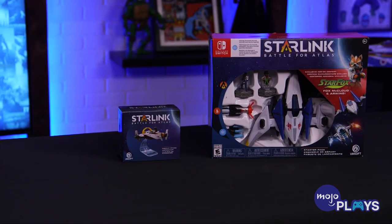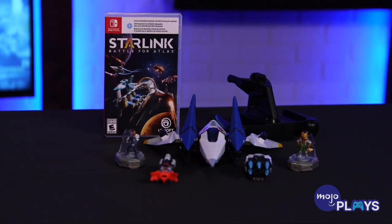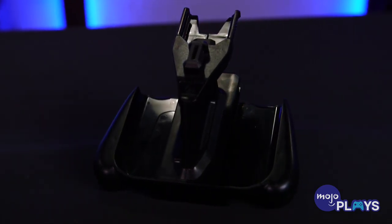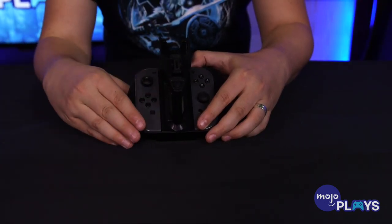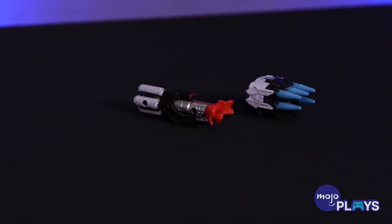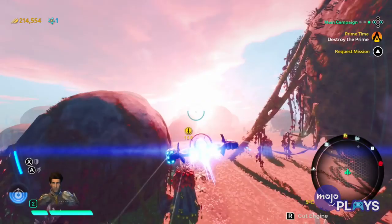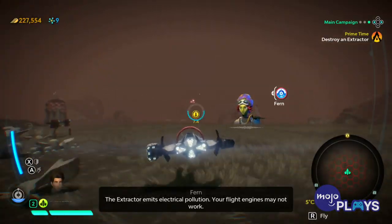We need to talk about the game's main selling point — its Toys to Life ship. The starter pack comes with a really well-built Arwing, which looks great on anyone's desk. It's lightweight and is placed on a specifically designed Joy-Con dock that's also provided, roughly the same size as the regular dock, though the handle grips are noticeably smaller than the Switch's standard. You also get two pilots, an ice missile launcher, and a flamethrower weapon to attach to the wings. Another ship, the Zenith, and a Gatling gun called the Shredder are also available in the game digitally.